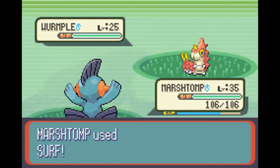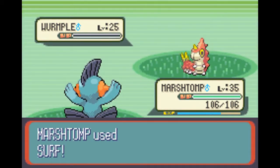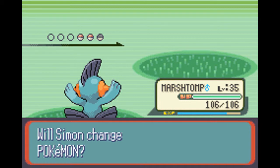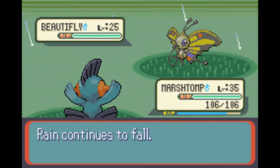It's raining, so I think when it's raining it powers up Water-type moves. Or is it just some Pokemon's ability? I'm actually not 100% sure.